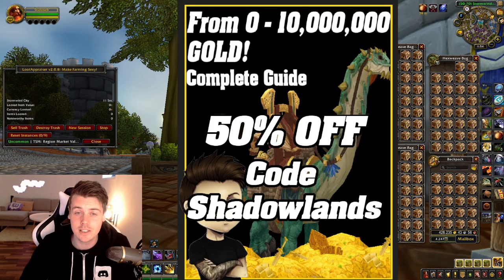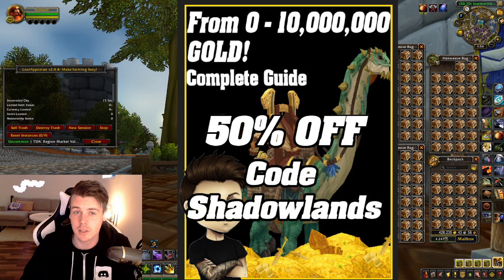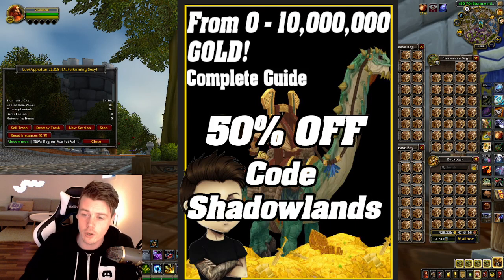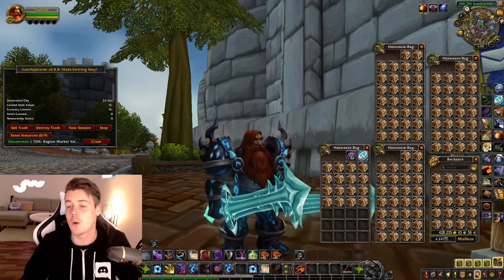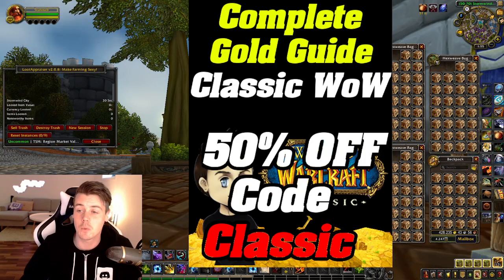It's an in-depth step-by-step guide that teaches you how to go from 0 gold all the way to 10 million gold. The guide will get constantly updated whenever a new expansion comes out, so if you've bought it you get every single update for free. With Classic WoW Season of Mastery coming out, you can also get the complete gold guide for Classic WoW using code CLASSIC for 50% off.